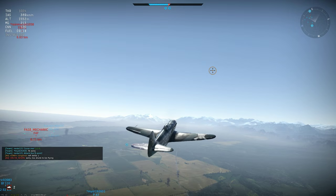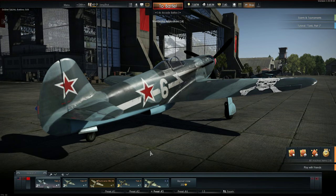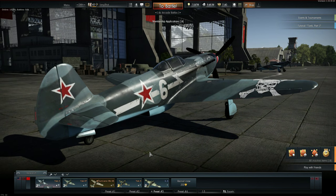The most important rule of all in this plane is to watch your speed. Never let the plane drop much below 300 km/h. Be especially careful not to climb too steeply in a zoom — a shallow climbing angle will gain your altitude just as quickly without losing your speed.